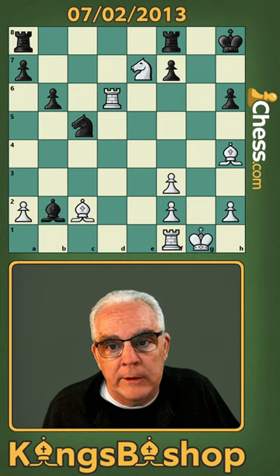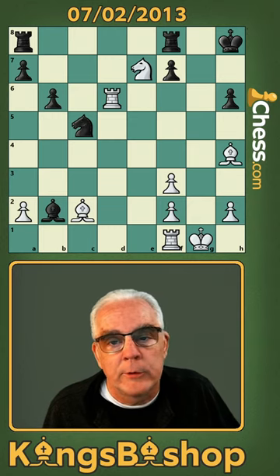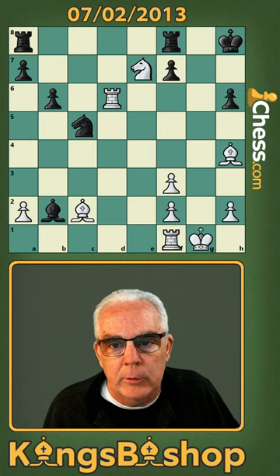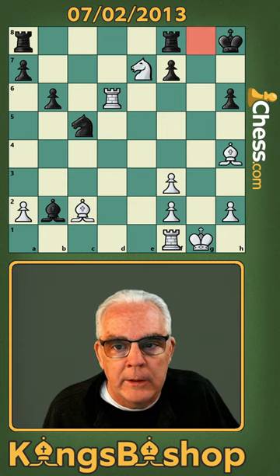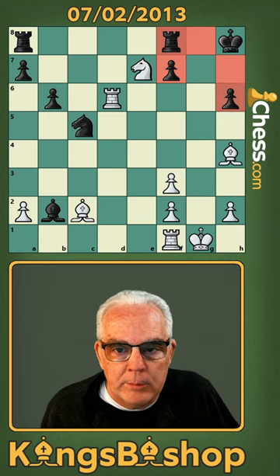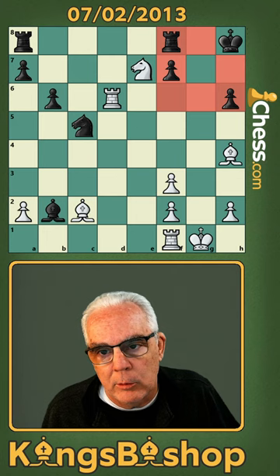This puzzle should be fairly easy. Note the royal squares, and let's look at the squares around the royal squares. This is controlled by our knight. These are occupied. That's occupied. Controlled by our bishop, by our bishop, by our bishop, and our rook.